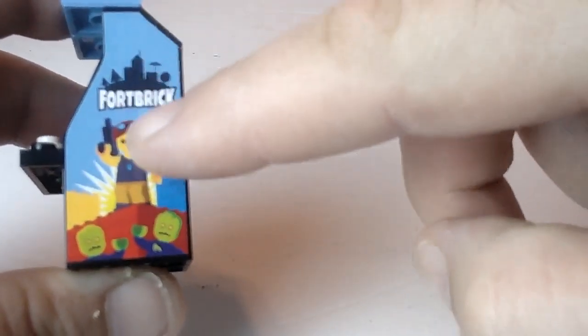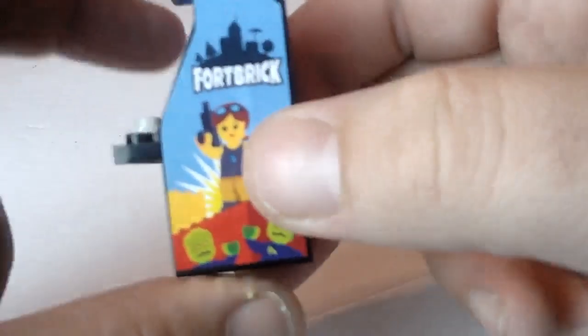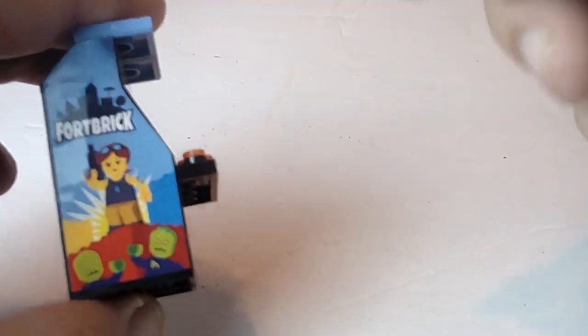It's got a sticker on the side — yes, it does cover up several bricks underneath it, just FYI. A lot of these custom sets do that, though. And you can see a bunch of different layers of bricks and plates there.